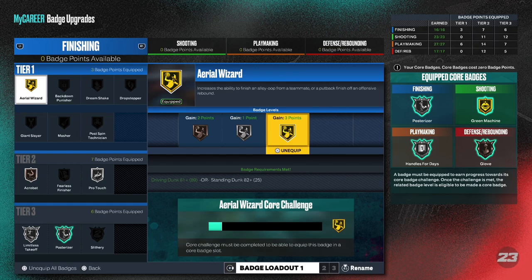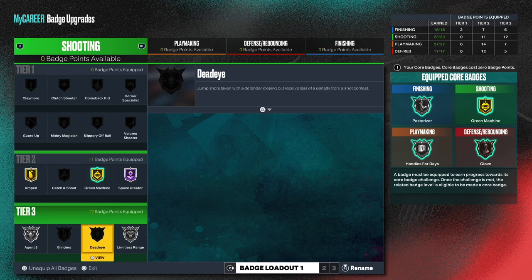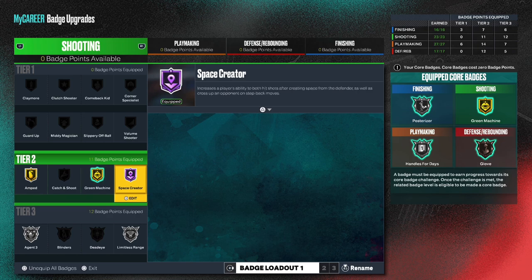Aerial Wizard — I catch a lot of lobs, as y'all can see. Make sure y'all follow me on TikTok as well. I be catching a lot of lobs when I be playing with my homies. These are the finishing and shooting badges. With any player I make, I always have to have good shooting badges — that's just my play style. Shooting and dribbling, and I like to at least have a decent dunk rating. So yeah: Limitless Range, Agent 3, Amped, Green Machine, Space Creator. Space Creator is honestly my favorite shooting badge in this game because I do a lot of step backs.